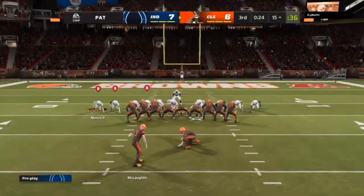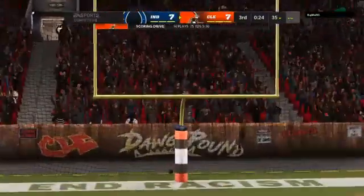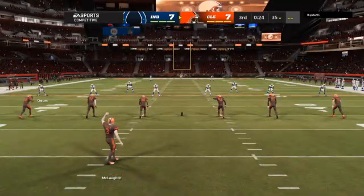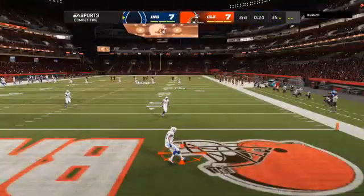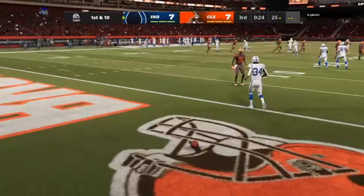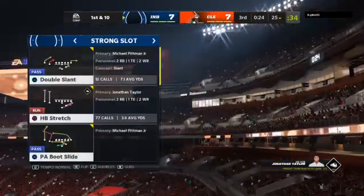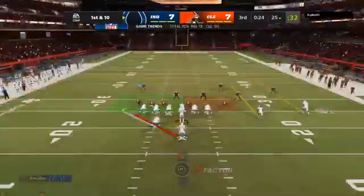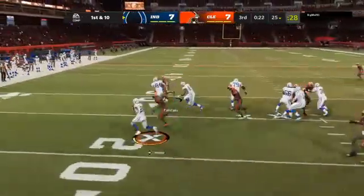And the Browns have a chance to tie the ball game here in the final minute of the third. Extra point by McLaughlin is up and good, and that will tie our game here in the third. So a tie ball game here as the kick's away. Rodgers going to return it from his end zone — the drive will start at the 25-yard line. The Colts' halftime lead now evaporated. We're back to level following that touchdown a moment ago.